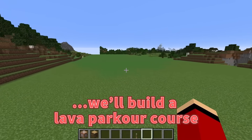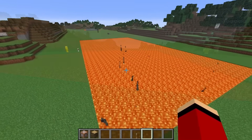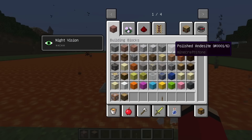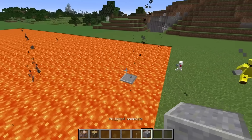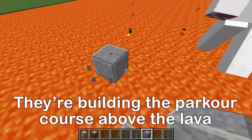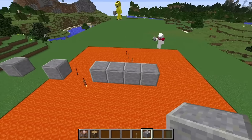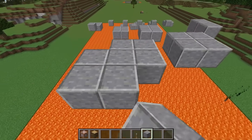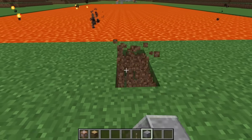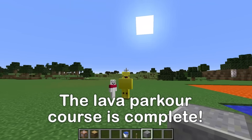For our third security measure, we'll build a lava parkour course. I'll start by using a command to make a massive pool of lava. Now I'd like to make a parkour section here — could you two help me? Let's make the parkour course climb into the air! This looks good! I'd like to finish with a dive into some water, so I'll put a little swimming pool here. Now our lava parkour course is complete!